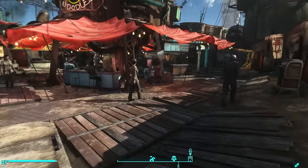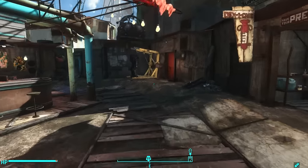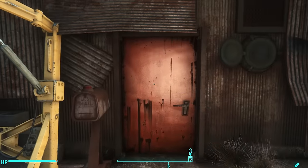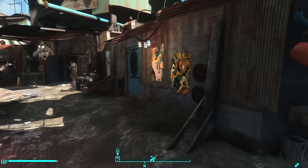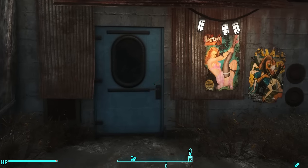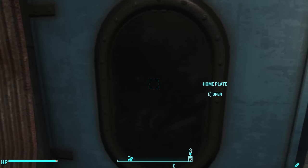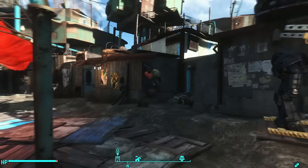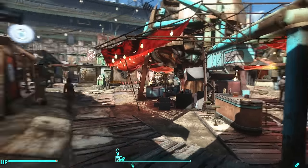Home Plate is a player home you can purchase in Diamond City. Here's the front door, and there's also another door to Home Plate right over here — this blue door. Incidentally, if you don't enter and exit through this door at least once, Home Plate won't appear on your mini-map as a place you can fast travel to.